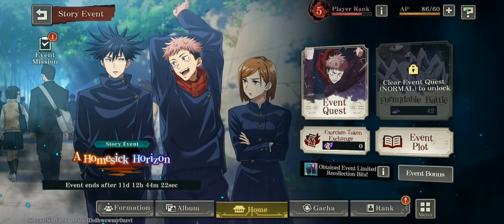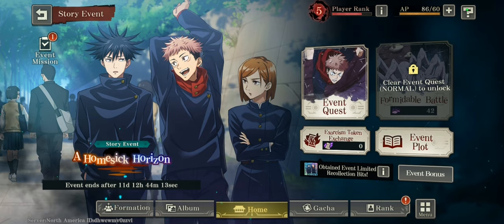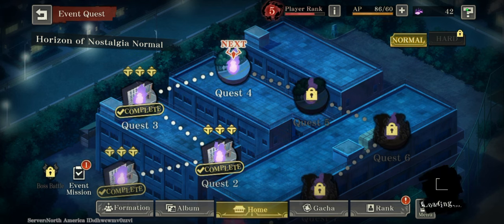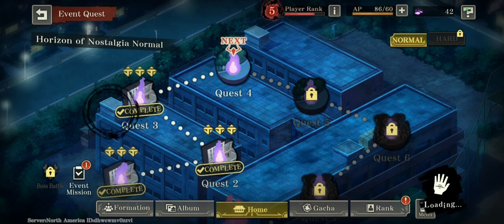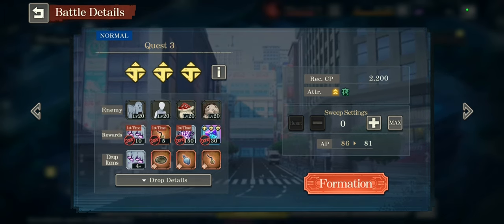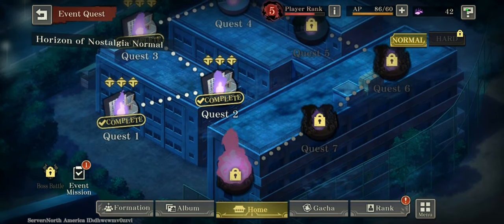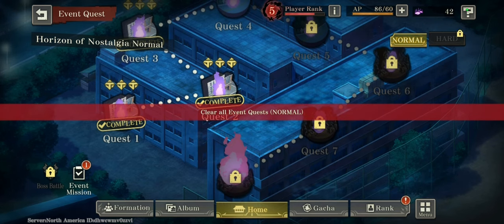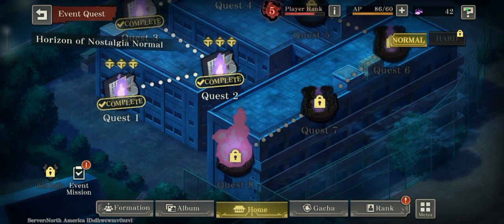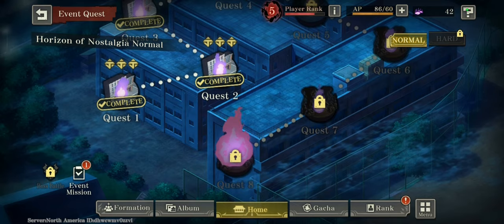Next up, you're going to be getting cubes from the current story event called Homesick Horizon. You can see it right next to the chapters. Instead of 50 like the main story, you get 30 cubes from each stage. There are about eight quests, and there is also a hard mode which should function the same way — complete three stars and get cubes.